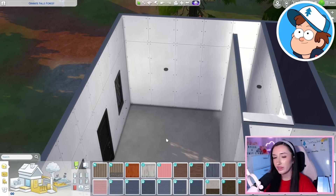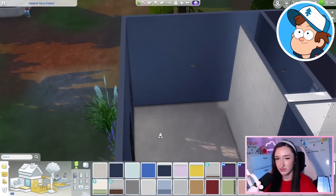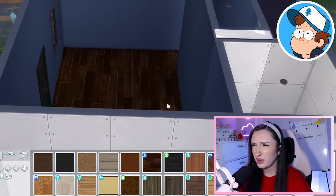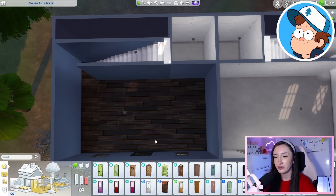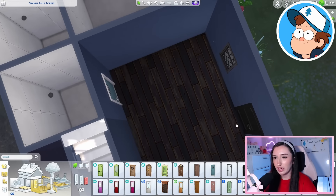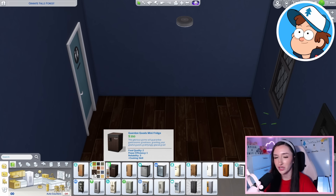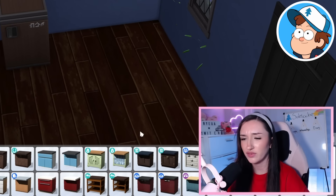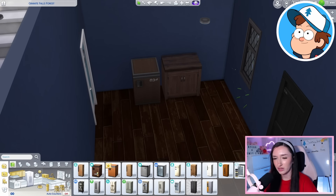Let's start with the walls and floor. I want to go for something blue — maybe just a dark navy color. For the floor, something woody. First things first we need a bathroom door so we can remember it's there. I was thinking we could throw a small kitchen in this corner. Let me make our little kitchen inspiration cubes like I normally do. I feel like we kind of have to do a mini fridge — there's no way Dipper would have a full fridge.